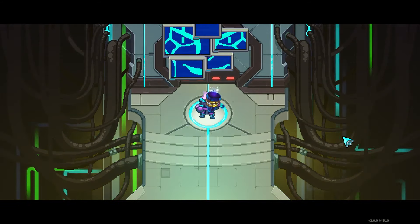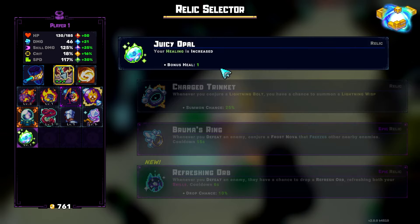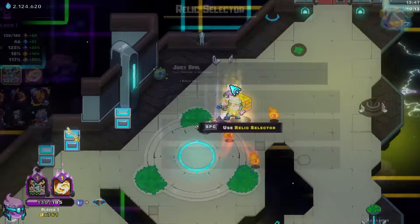Also, we got Refreshing Orb. We don't need it - we're not even running a build that wants it. We're just going to take juicy Opal, honestly - get some value out of those. And then Polygram banana - huge. Alright, let's move on.